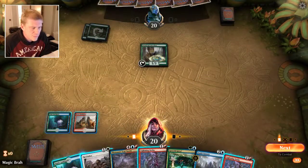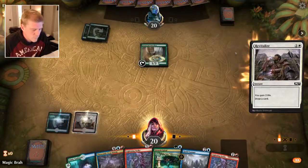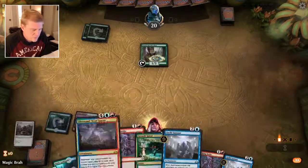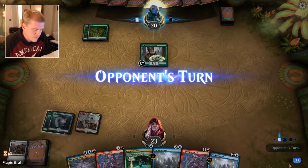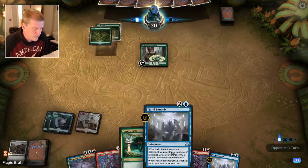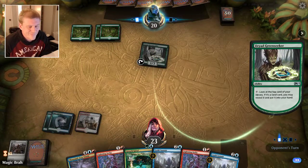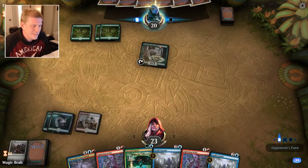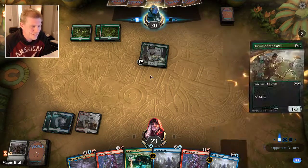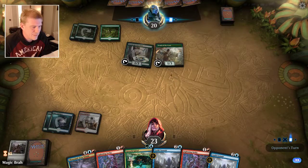Maybe I should have a land — put it in your hand. We want to keep putting lands in our hand pretty quickly so that we can hit a Growth Spiral and get some value out of it. Hopefully he doesn't just tap to draw a card too many times. Maybe I should just zap those two things — yeah, this one's always mana.